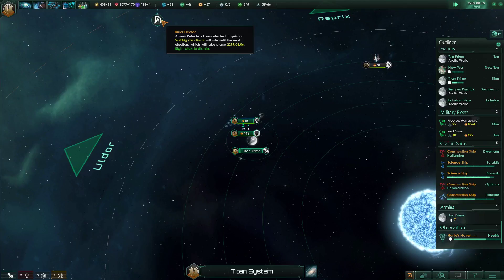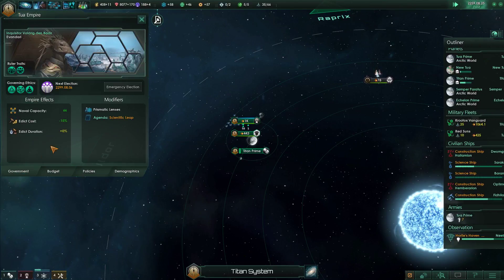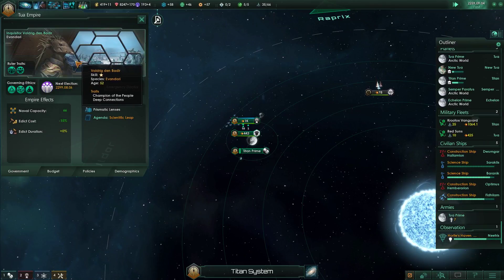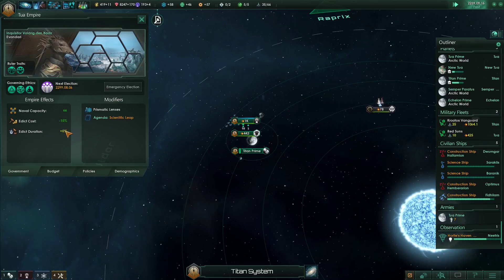A new ruler has been elected - Inquisitor Valdrick Den Badir. Is that the one I wanted? Governments. Happiness plus 10%, monthly influence plus one. Okay - I mean, happiness is always a good thing, I think.